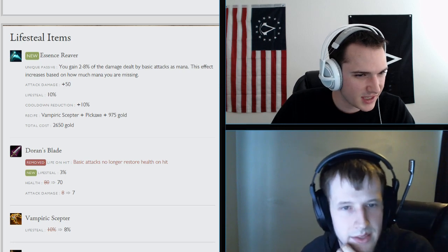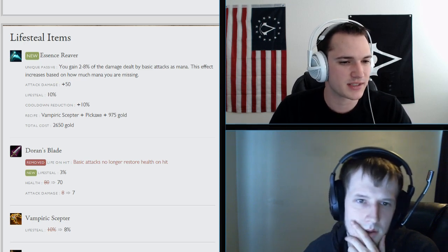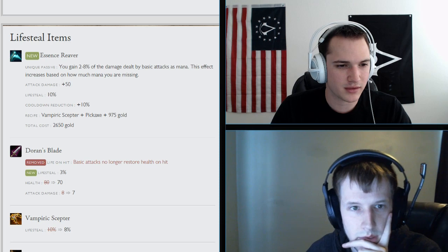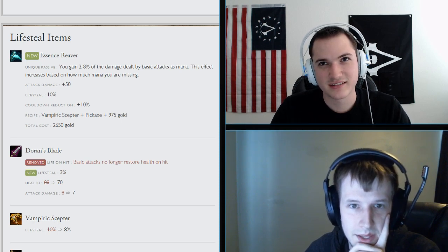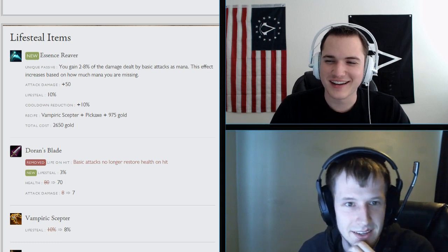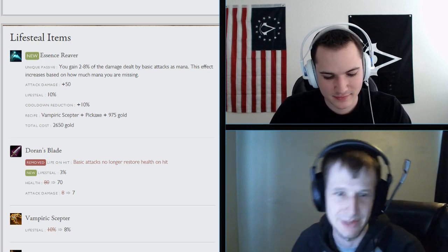New item: Essence Reaver. Unique passive — you gain 2-8% of damage dealt by physical attacks as mana, scaling based on how much mana you're missing. Gives 50 attack damage, 10% lifesteal, 10% cooldown reduction. Recipe is Vampiric Scepter plus Pickaxe plus 975 gold, total cost 2650. This will be massive on Blue Build Ezreal — AD, lifesteal, and CDR are exactly what that build needs. Predict a nerf incoming.